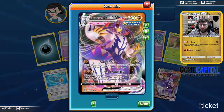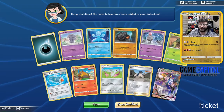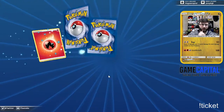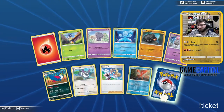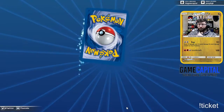And there — something we like to see! Urshifu VMAX Rapid Striker. This is the card to look out for everybody — you'll be seeing it on the trading blocks at high value. That is definitely the chase mon — there's a specific full art version that's the chase card. We got another Emboar.